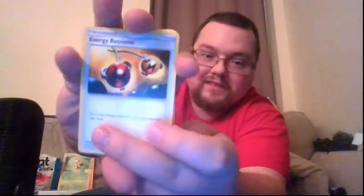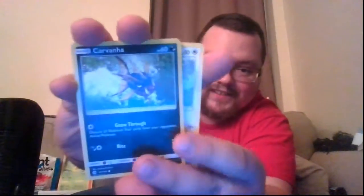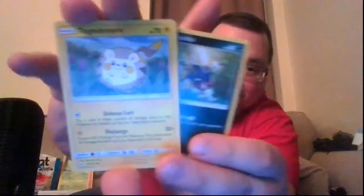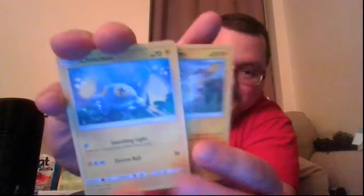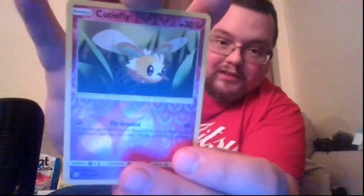Let's open the Sun and Moon pack. We get: Fire Energy, Energy Retrieval, Corsola, Trumbeak, Pikipek, Carvanha, Togedemaru, Chinchou — shoutout to the start of my Black and White playthrough, convenient timing. Makuhita. Reverse holo Cutiefly, and the rare is a Crabominable.